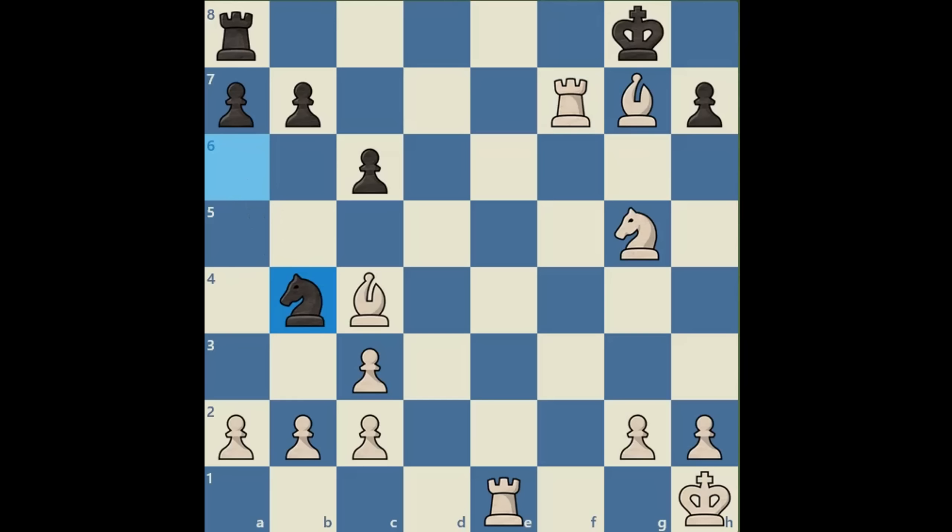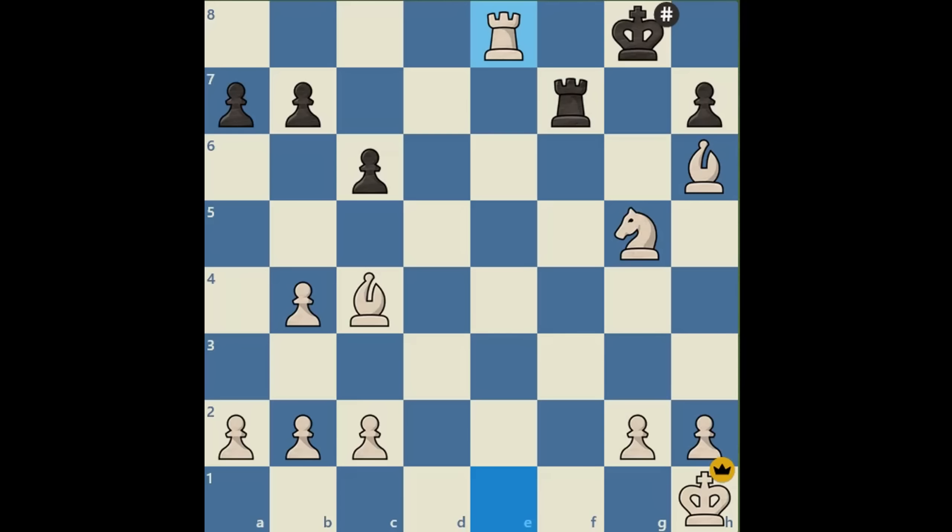The position is so bad for Black that, again, the only way to stop checkmate is to offer a piece for free. Black is stopping us from playing Bd3 followed by Bxh7 checkmate, but we can simply take the knight. cxb4, Rf8, and here we play Bh6, threatening Rxf8 checkmate. And if Black plays Rxf7, we have Re8 checkmate. The f7 rook is pinned by our c4 bishop. This was the quickest way to checkmate.